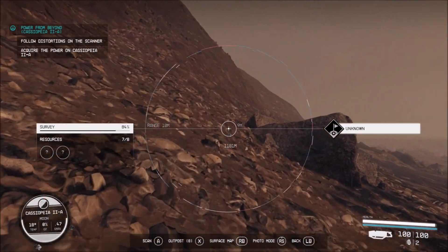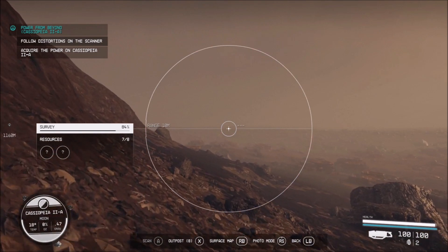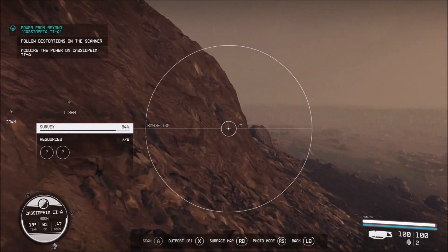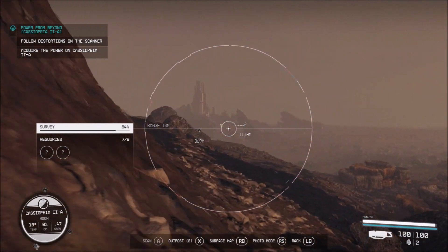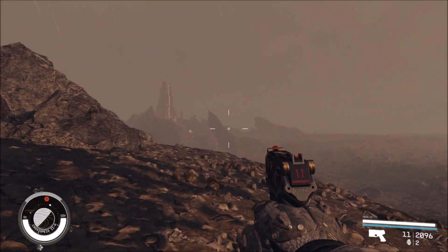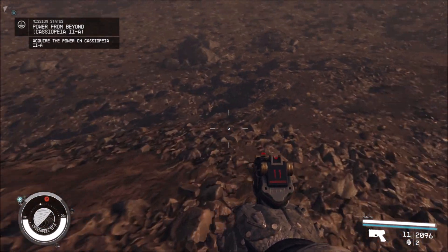Seems like we're getting a little bit more frantic — is that it over there? I just saw something pop up. Another anomaly. It's definitely in this direction, getting a bit more frantic. Yeah, there it is over there — another structure. That's got to be it, because it kind of looks like the last temple. Yeah, there we go.